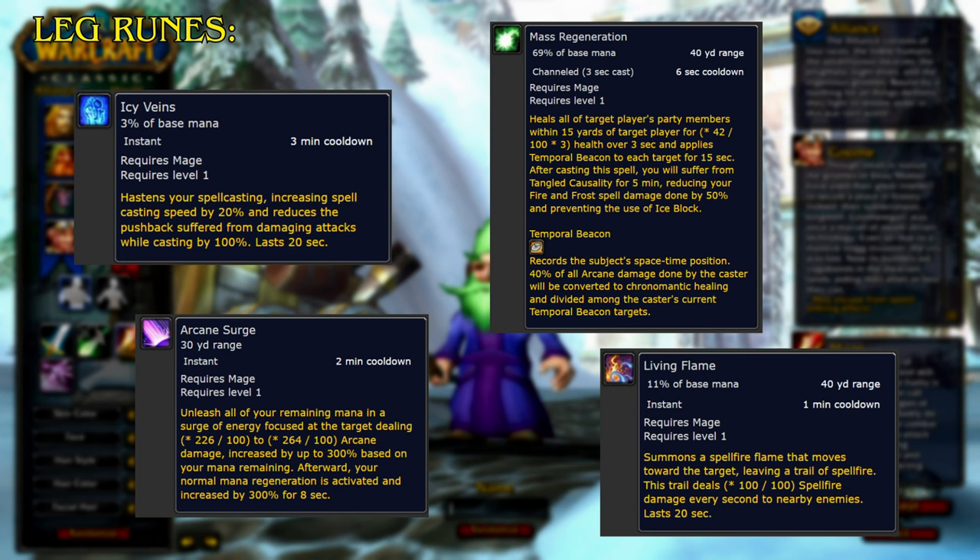Mass Regeneration heals all of the target player's party members within 15 yards of the target player over 3 seconds, and applies Temporal Beacon to each target for 15 seconds. After casting this spell, you will suffer from Tangled Causality for 5 minutes, reducing your Fire and Frost spell damage done by 50% and preventing the use of Ice Block. This also grants Temporal Beacon, where 40% of all arcane damage done by the caster will be converted to Chronomantic Healing and divided among the caster's current Temporal Beacon targets. Living Flame summons a Spellfire Flame that moves toward the target, leaving a trail of Spellfire that deals spell fire damage every second to nearby enemies for 20 seconds.